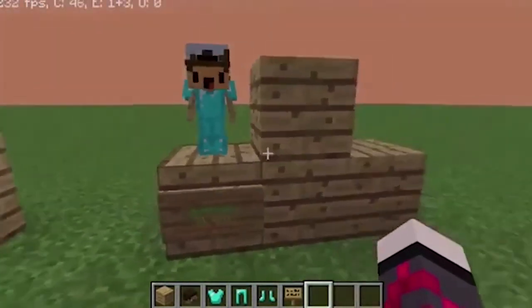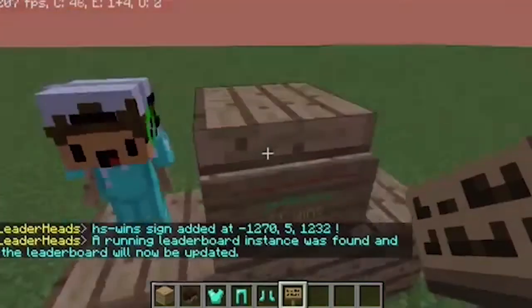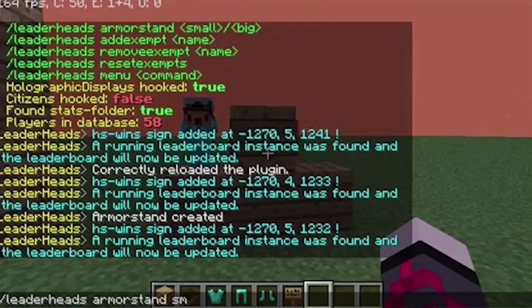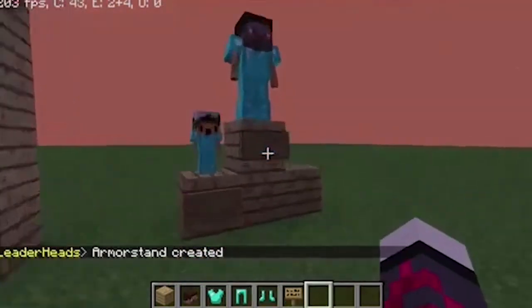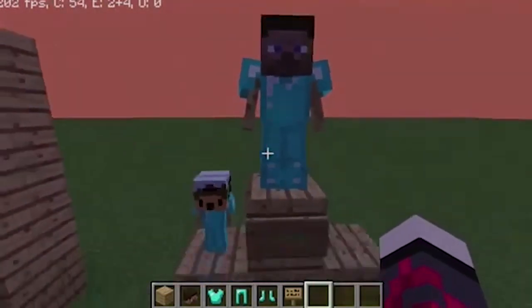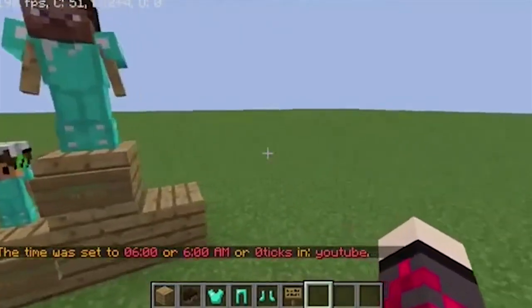Now we're gonna do another one — the same exact sign: leaderheads on the first line, the stat on the second, and the place (number one) on the third. Then if we look at the sign again and do the same command but with big, it shows a big person. You can put armor on that too and it should load the head in a little bit. Sometimes it looks interesting — I don't like it that big, but that is the big one compared to the small one.